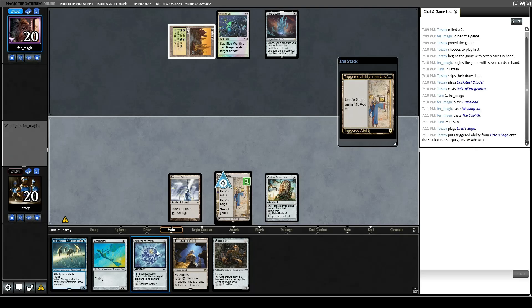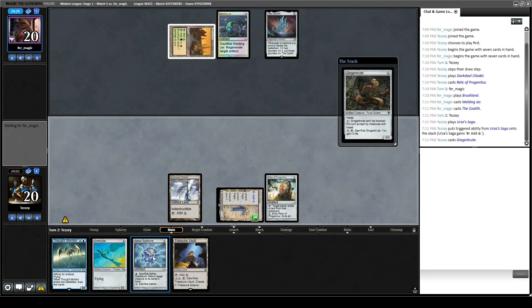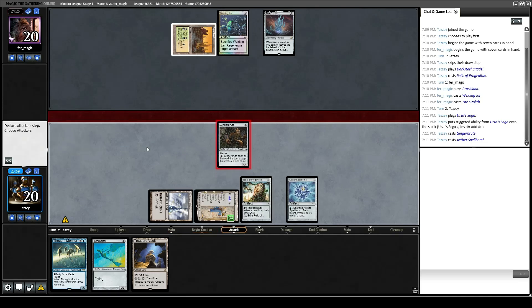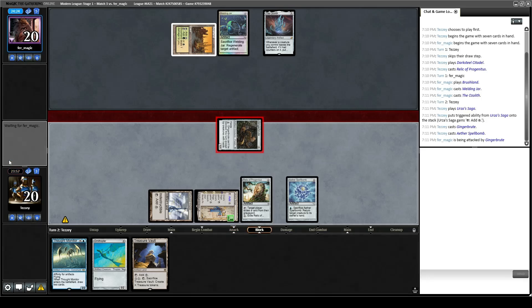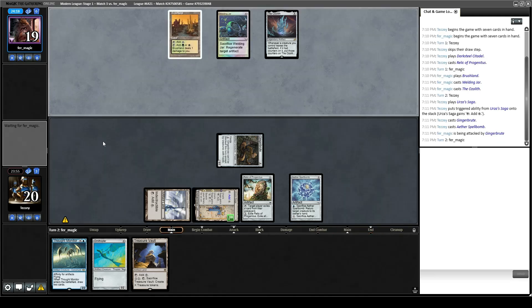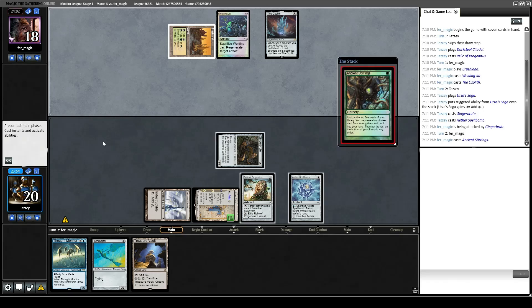Let's play Gingerbrute, play Aether Spellbomb, go ahead and attack for one, pass the turn. Hardened Scales is very hand-dependent — even more so than normal aggro combo decks, I think. It's lucky that we got the early Urza's Saga against them. Opponent is going with an Ancient Stirrings. How much does Relic matter against them? Possibly not at all — I don't know if they get things back from the graveyard anymore now that they don't have Luras in their deck.